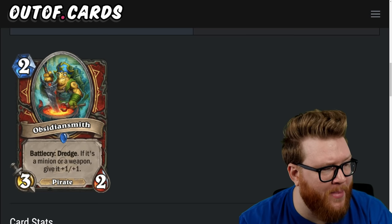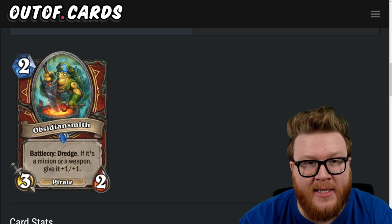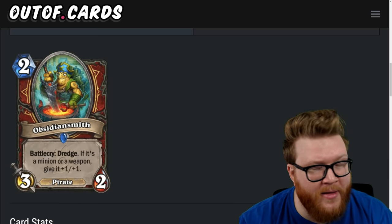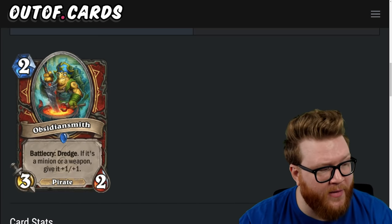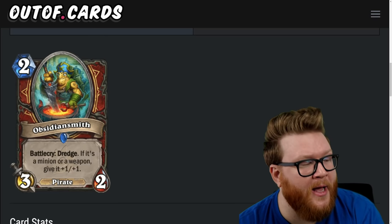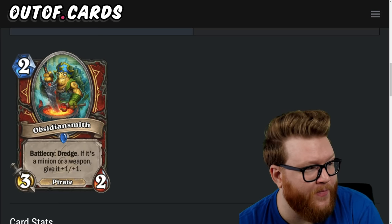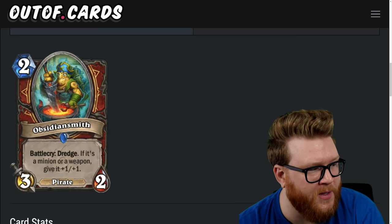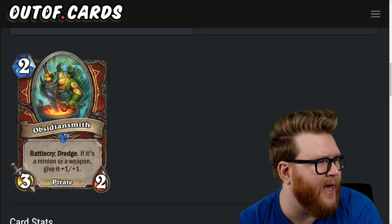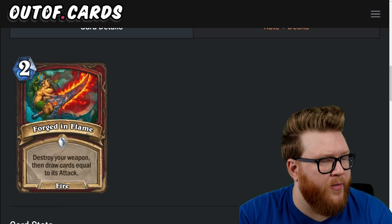Next is the Obsidian Smith, a two-mana three-two pirate: battlecry, dredge; if it's a minion or weapon, give it plus-one-plus-one. Questline Warrior is always looking for pirates, and this is a halfway decent one — better than Bloodsail Raider for instance, same base stat line but with dredge upside to improve your draw quality. You're likely going to dredge a minion or weapon and draw that really powerful thing on curve. Obsidian Smith looks really good in Pirate Warrior and maybe even beyond — four-star card.